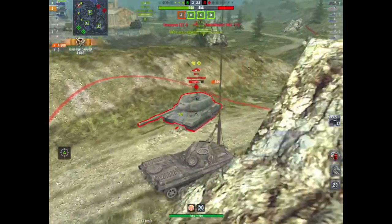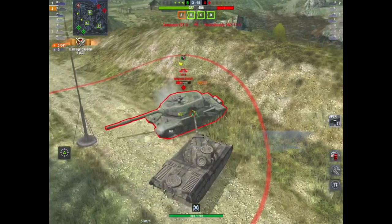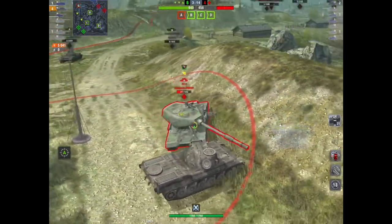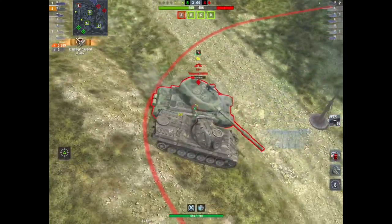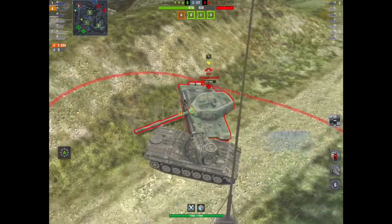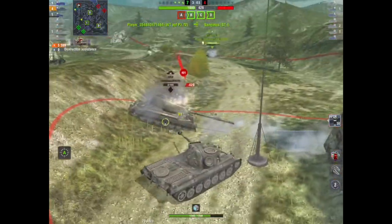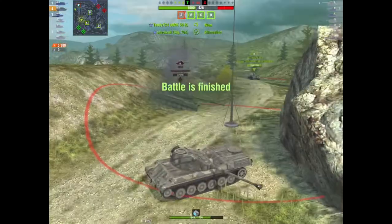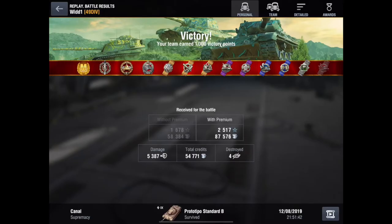Mr. ST-I, you should have pushed out. You've got all your hit points in a heavy tank — a bit selfish just hanging around. Take one in the nose, take another one in the nose. It's cat-and-mouse — more like cat-and-gecko. He finally loses some hit points. Four kills, 5,389 damage — what can I say? That was just fantastic. A well-deserved Mastery from Weird in the Standard B.